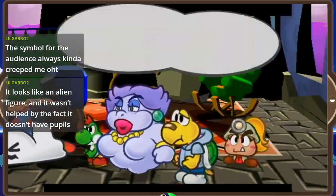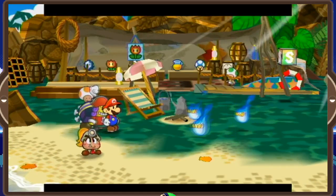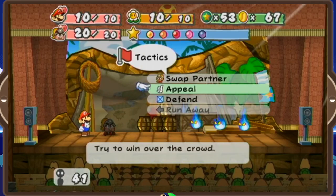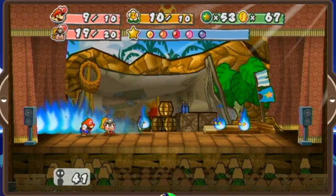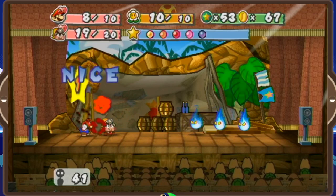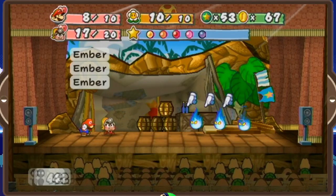Chapter 5 again has enemies that require buying items to get past. Namely, there are three sets of Embers — enemies that are fire-based. Do yourself a favor and make sure you bring some Thunder Rages with you. If you don't, good luck getting past the first row of Embers, because Goombella's head bonk will not work on them. Afterwards, you can buy Ice Storms, which are super effective against Embers, so you at least have that going for you. Even without these enemies, Chapter 5 is definitely where the game turns up the heat in terms of difficulty.